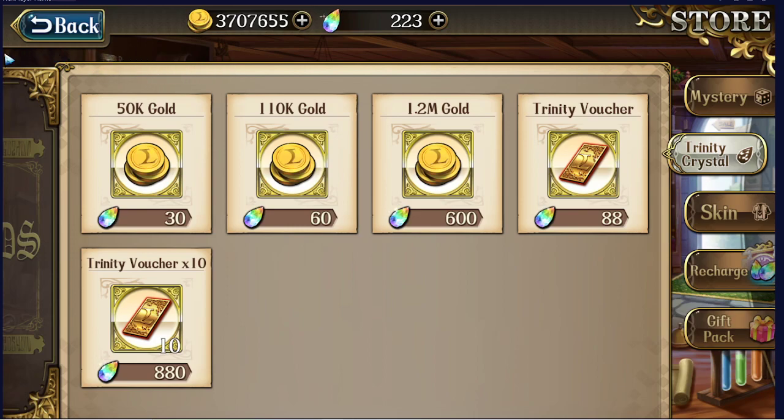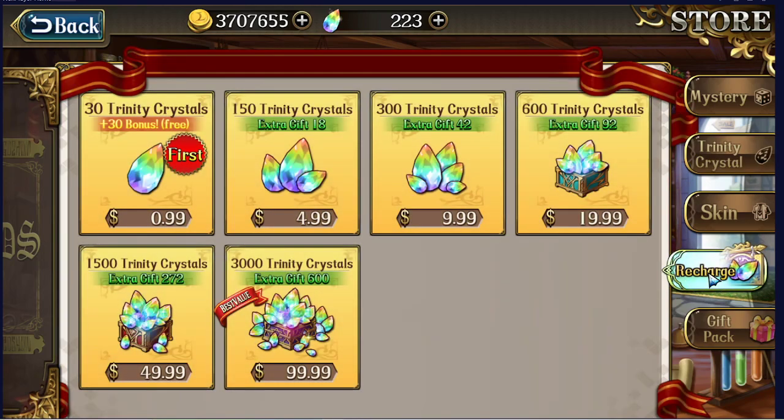Just manage your gold — do not over-enchant, don't spend a hundred rolls just to get one extra attack percent; it's not worth it. Every so often they reset the crystal bundles, so instead of getting 3,000 plus 600 extra you get 3,000 plus 3,000 for example. This is the same value as the privilege pack, but you don't get the privileges, so it's generally not the recommended route.